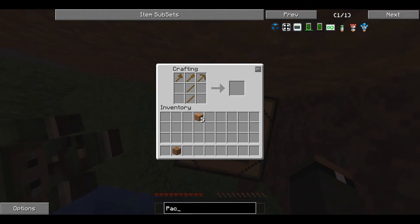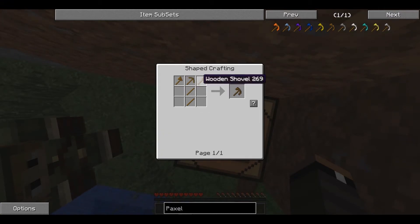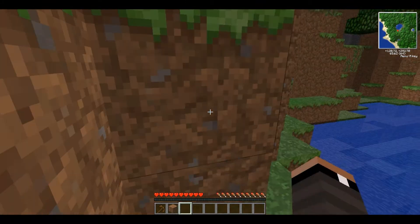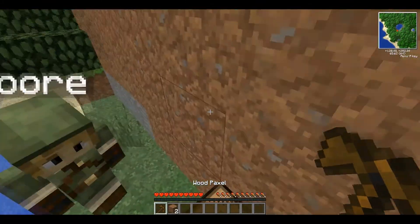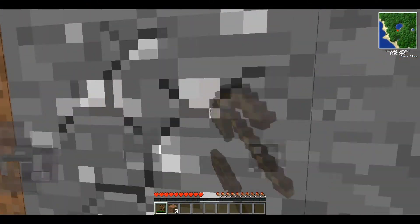How do you make one? Wooden Paxel. Oh, it's Pax — pickaxe. I got a wood Paxel. They should have a sword to it. How do you make it? Okay, I got it. I made one. Yay! And I found an aura.